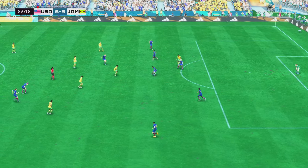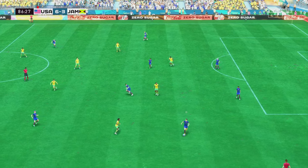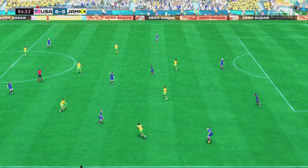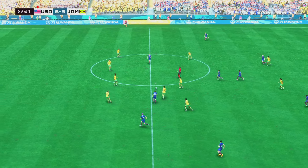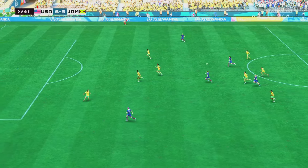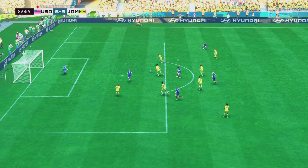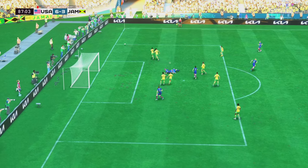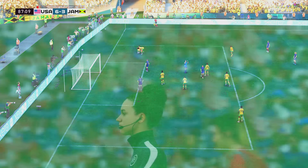Sullivan. Emily Fox — now here's Rapinoe. Morgan. Horan — now with Morgan — and attempting the through ball. Great reflex action — well that should have been a goal, mind you it's a brilliant save.